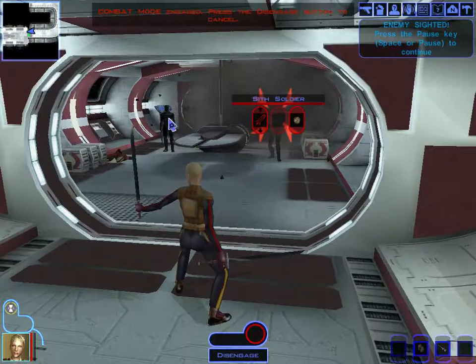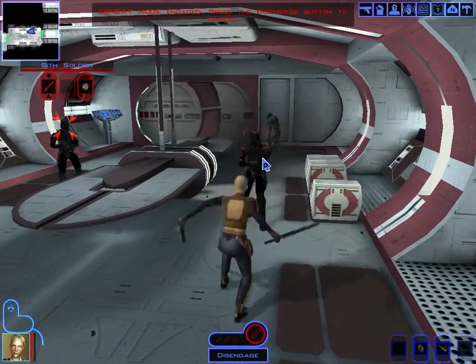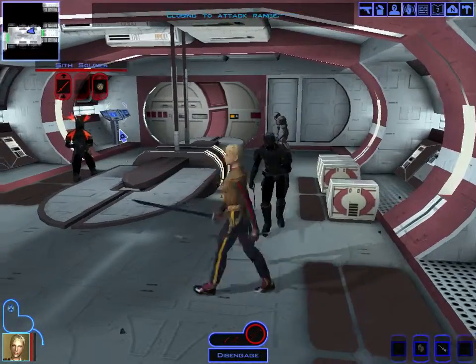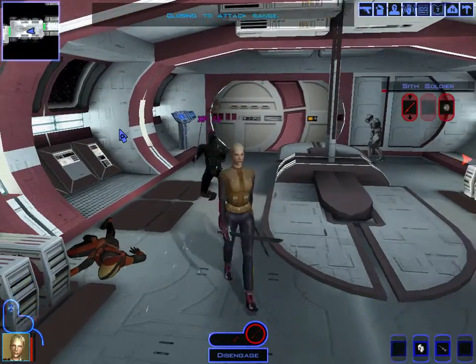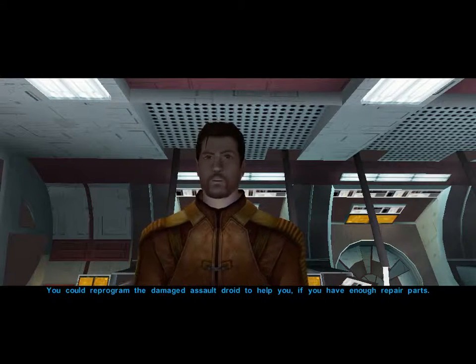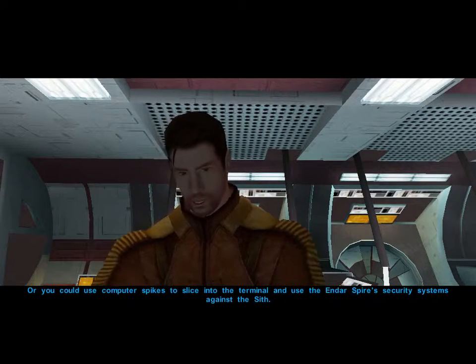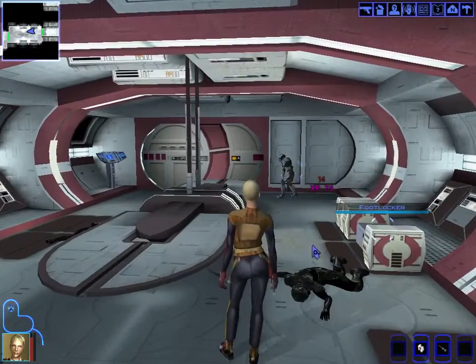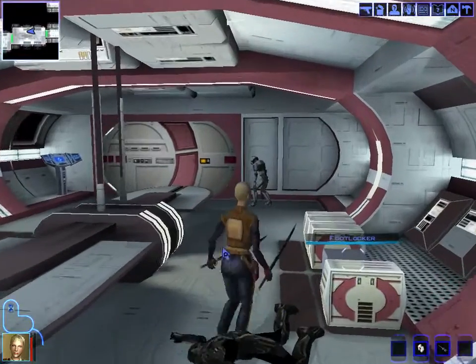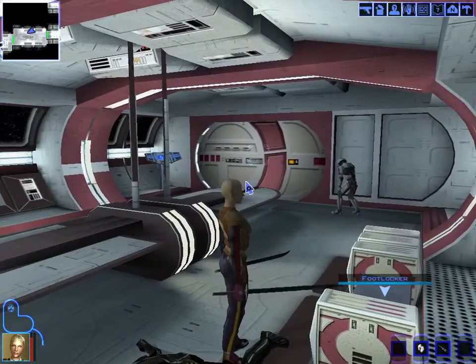We power attack several enemies in sequence. We get a tip that there's a whole squad of Sith troopers on the other side of a door and we need to thin their numbers. We can either reprogram a damaged droid to help, or use computer spikes to slice into a terminal and use the Endar Spire's security systems against the Sith. We grab parts from a footlocker and go for the repair option.